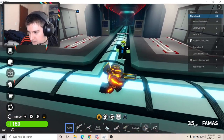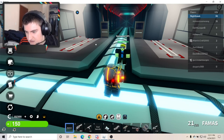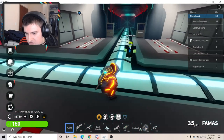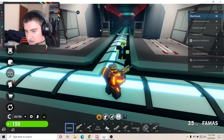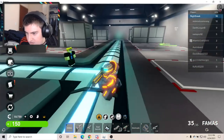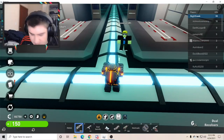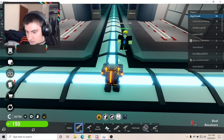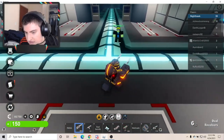FAMAS first. It looks like it does about 12 damage every shot, which is fine for this fire rate — not bad. It should only take about nine shots to kill someone, and it's a very accurate weapon, hits shots almost every time. Then the dual revolvers do about 25 damage every shot, so it should only take four shots to kill someone. Pretty good.